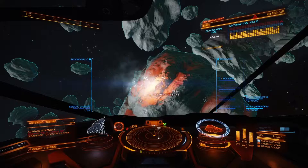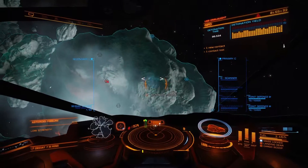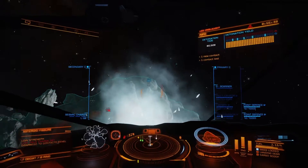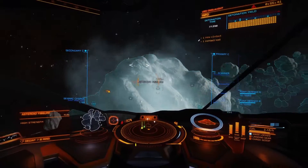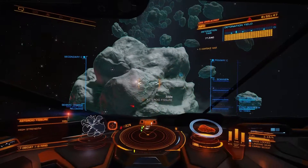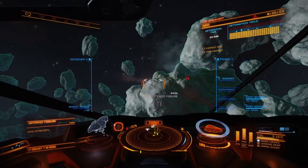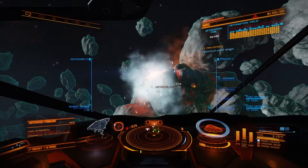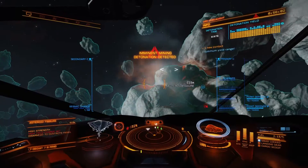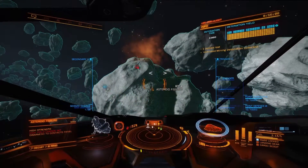The charge is in the yellow zone — I'm trying to get it into the blue for optimal yield. For a high-strength fissure, hold the charge longer, maybe two or three bars. There we go — optimal yield range right there. Go to your contacts menu and detonate; all charges go off in 10 seconds. This should be a perfect blast.